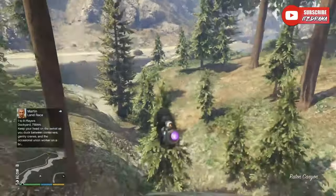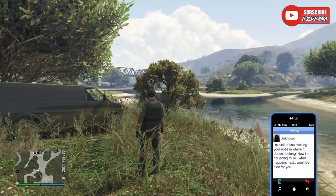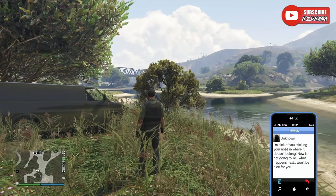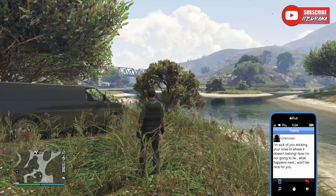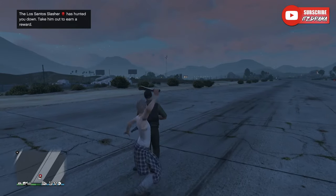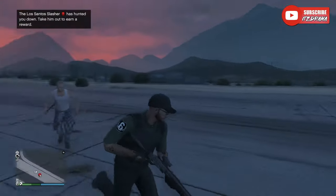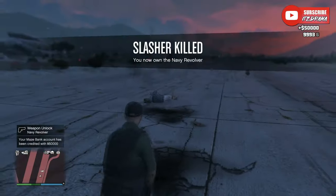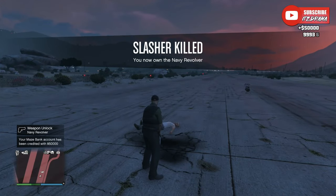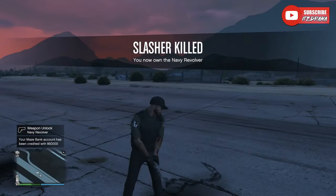Once you do find the van, you're going to get a text from the slasher. He's pretty much going to say, 'I'm sick of you sticking your nose where it doesn't belong. What happens next won't be nice for you.' Once all the clues have been found, you wait for the killer to spawn — he's going to be trying to ambush and kill you. He will only spawn in Blaine County at night, between 7 PM and 5 AM. Once he does, he comes out of nowhere just charging at you, so be prepared — maybe have a shotgun, something quick you can kill him with.